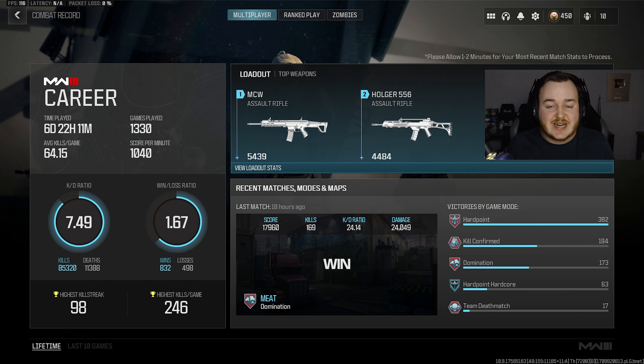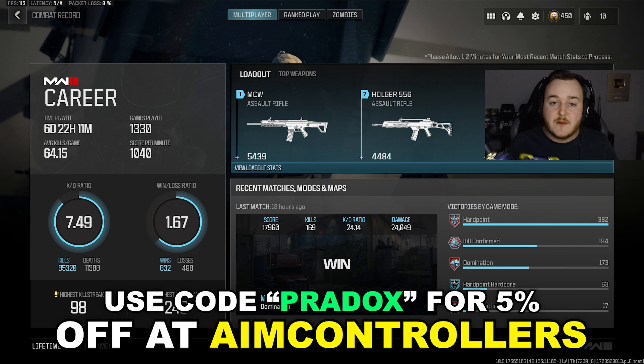With the builds and settings that I have, a huge part is my controller — I run an aim controller. If you want the best controller on the market right now, they're better than scuff controllers and battle beavers. Go in the description or the pinned comment, click that link, buy a brand new controller, and use my code PARADOX for 5% off. I do guarantee as soon as you buy a controller, you will get an MGB.